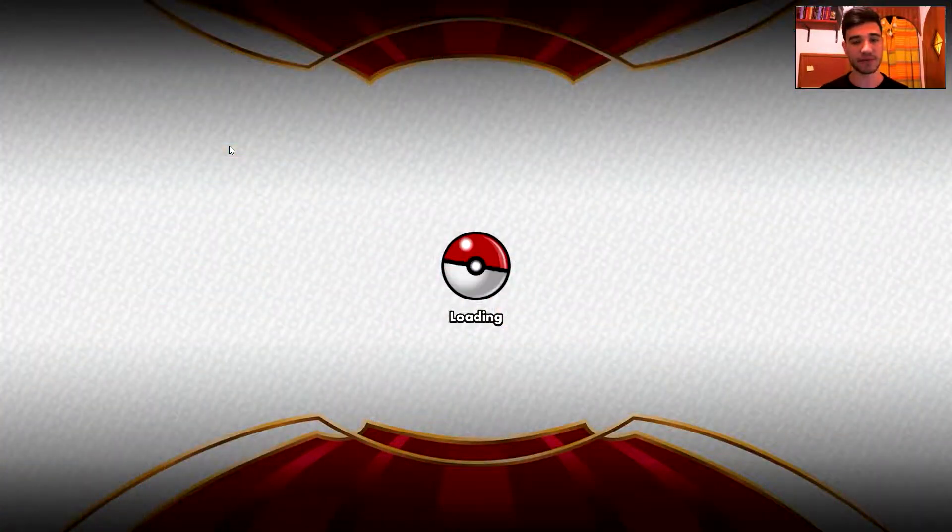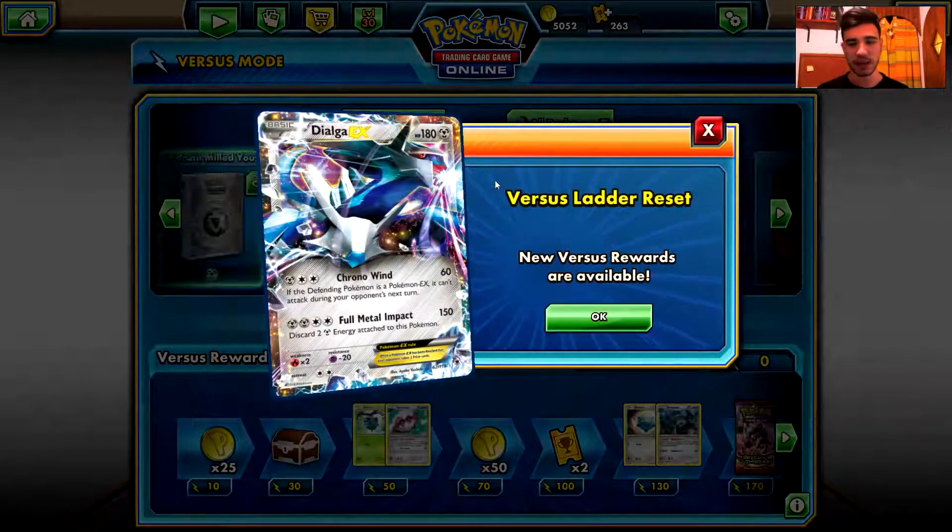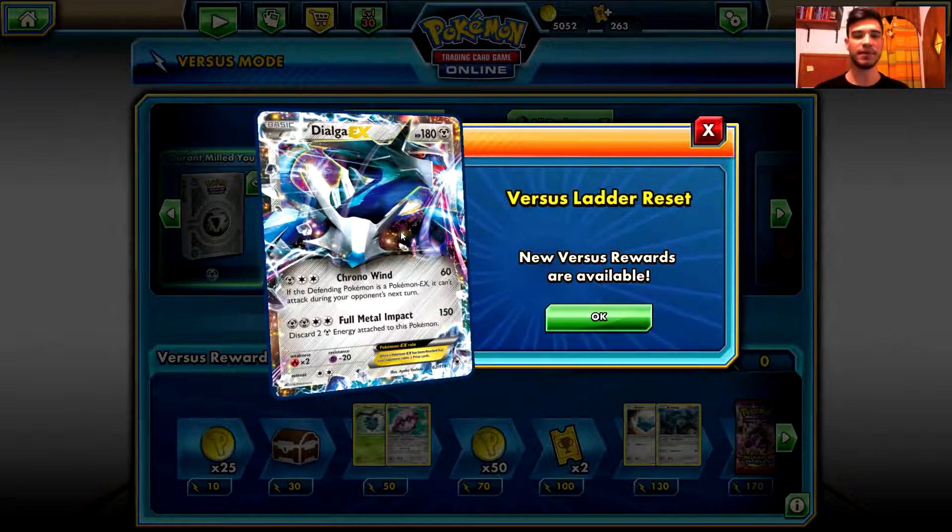I'm gonna press the versus... The new versus ladder features Dialga EX from the Phantom Forces set. I was waiting for the psychic type, but unfortunately it looks like it is the metal type.